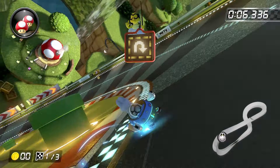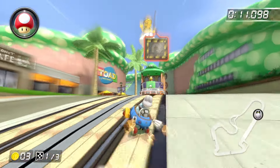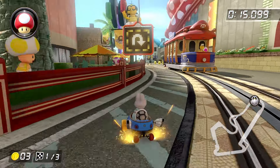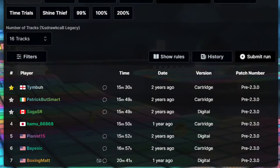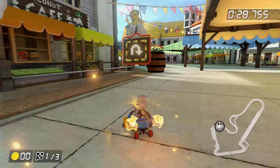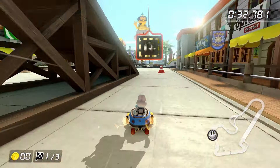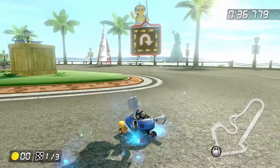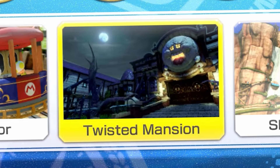The next track is Mario Circuit, which is pretty much as free as it always is. Toad Harbor is after that, and even though it has no barriers, the lines are kind of awkward. Now is probably a good time to mention that I haven't actually grinded any of the base game tracks backwards since my first and only submission to the original category more than two years ago. Shoddy driving cost me a few seconds, but we're still averaging less than a minute per track at this point, and at this rate we're going to be done in just half an hour. Hopefully the rest of the tracks go as smoothly as the last three — and OH MY GOD!